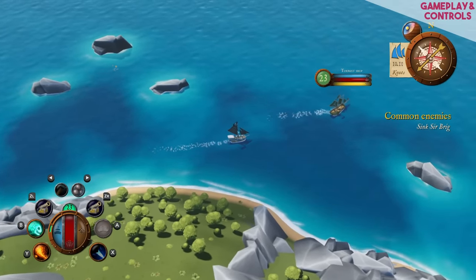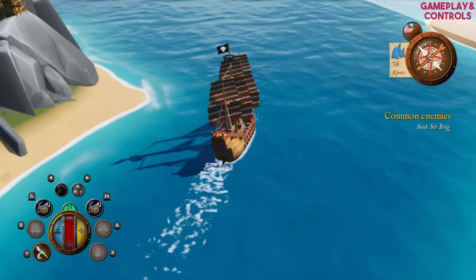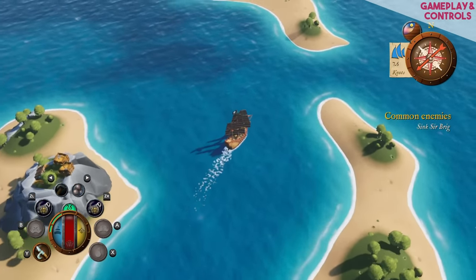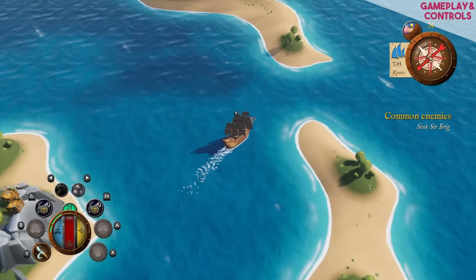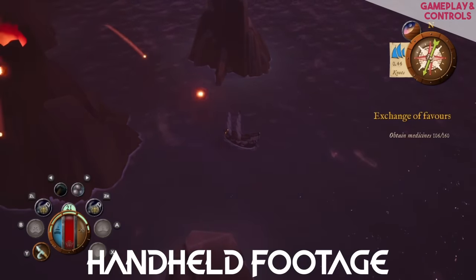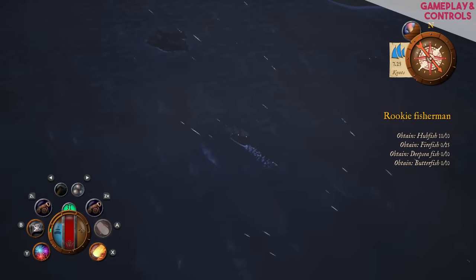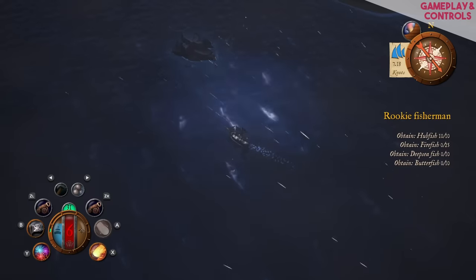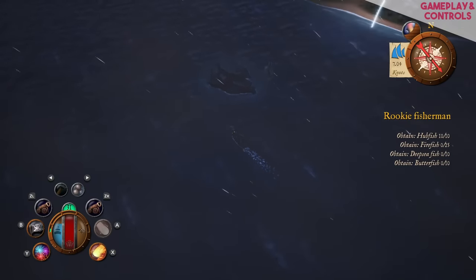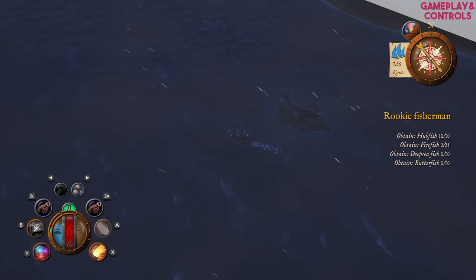The map itself uses procedural generation — it's a modular procedural system, so the order and placement of certain key areas will be different each time you start a new game, but the actual layout of individual islands remains consistent. You'll find volcanoes, hidden treasure, and there'll be the occasional storm on the high seas that can be quite damaging to your ship. They've opted for a perilous border rather than a static one, so you're not going to hit an invisible wall — you'll hit an area where the game says this is too dangerous, you should turn around.